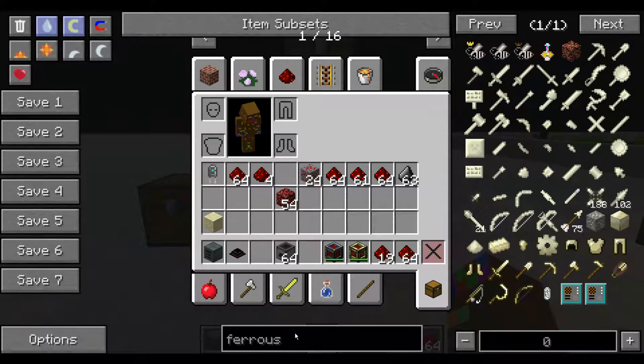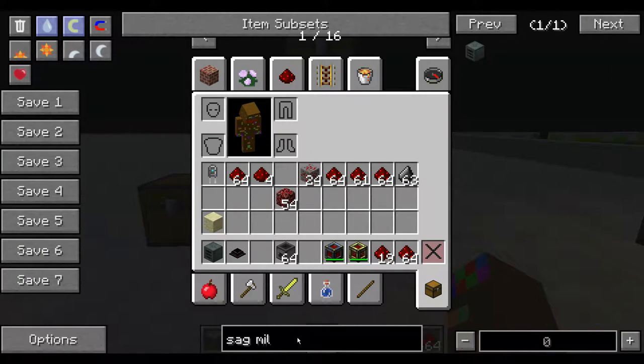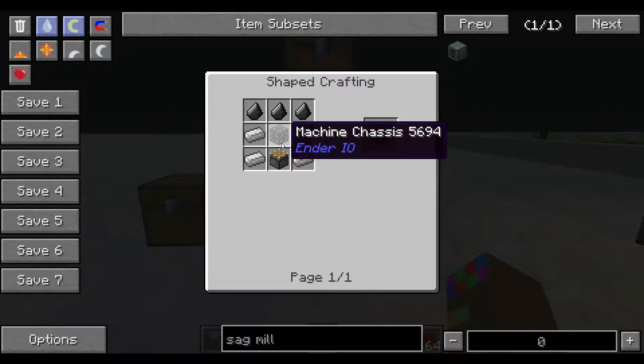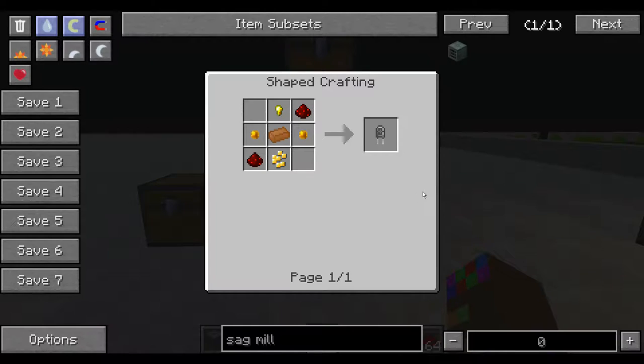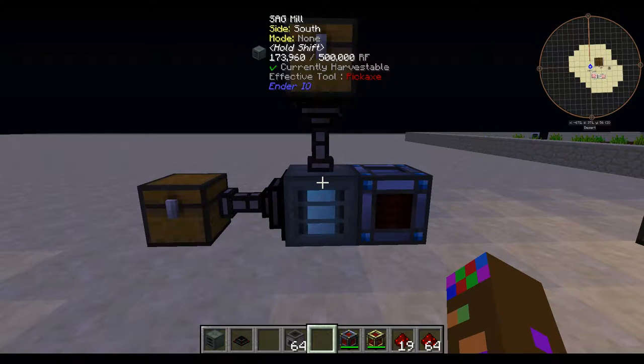The resources needed to make it are like nothing. I am going to show you the crafting recipe right now. It just takes iron, a piston, some flint, and then this machine chassis — which just takes a little bit more iron, some gold nuggets, copper, and redstone. Super simple to make, super easy to make, and it gives you so much output. This is something that you definitely need at the beginning of your world.